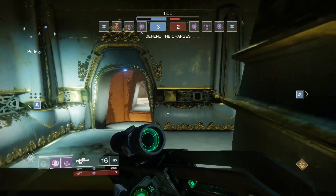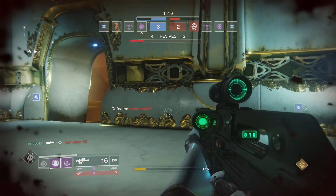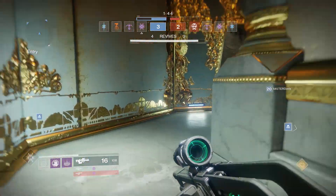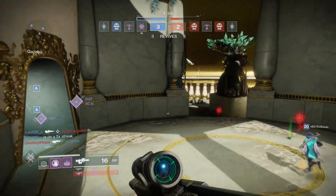Let's start off with defending. On defense, you have a significant advantage. You have the height advantage on most parts of the map, much more cover for when they push, and they have to come to you. When you start off, make sure you have teammates watching both bomb sites, because it's very hard to push into areas on this map if they get the bomb down.